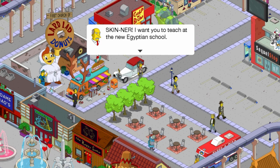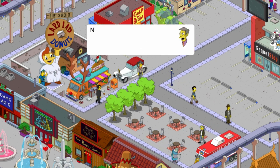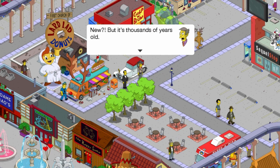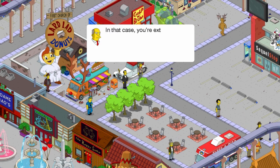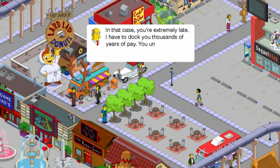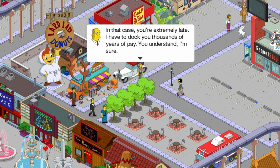Skinner! I want you to teach at that new Egyptian school. New? But it's thousands of years old. In that case, you're extremely late. I have to dock you thousands of years of pay. You understand, I'm sure.